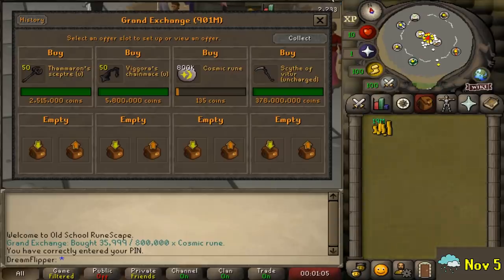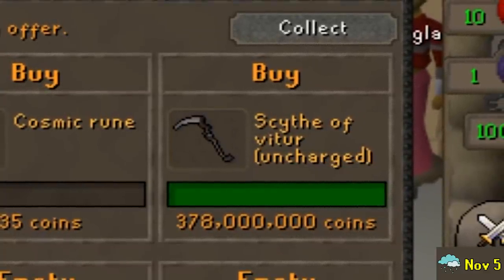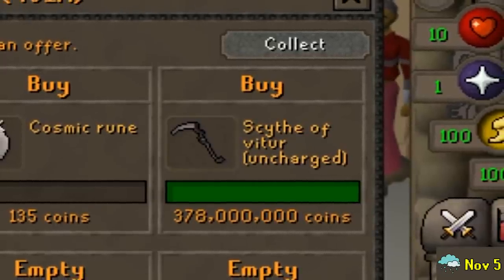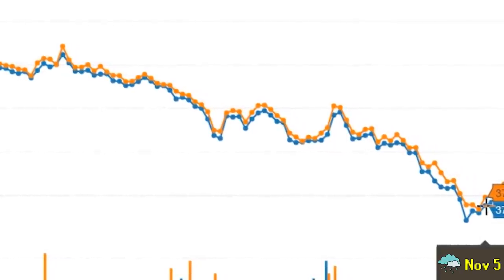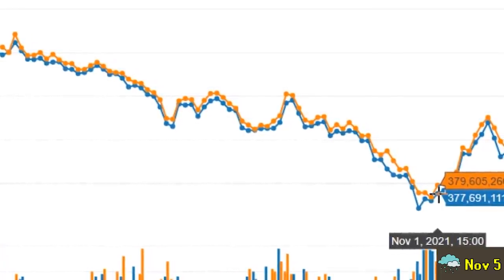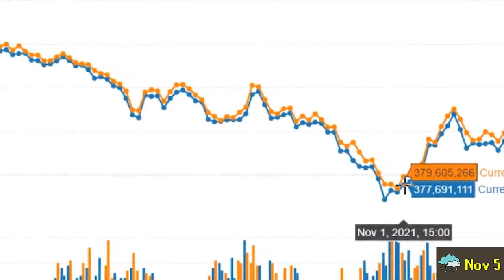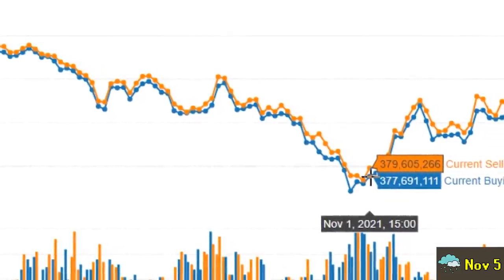You might also notice something else here — the Scythe of Vitur. We bought it for 378 mil. I can't believe it. This wasn't a lowball or anything — the price had just crashed tremendously. The Scythe, like many other items, has been falling in value for a while now, but a few days ago the price absolutely plummeted under 400 mil and I thought it's probably going to bounce back at least a bit. I thought getting the Scythe for under 400 mil was an incredible deal, and most likely I wouldn't lose any money on it, so we decided to pull the trigger and I bought one.